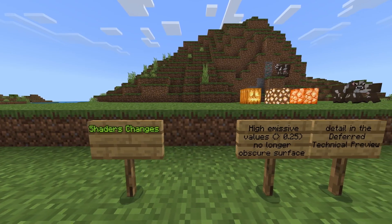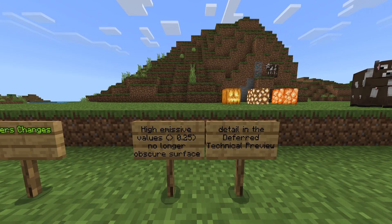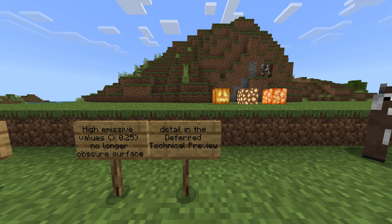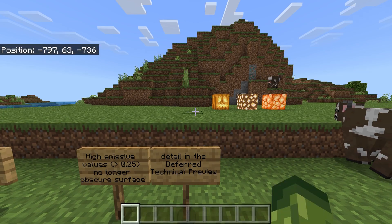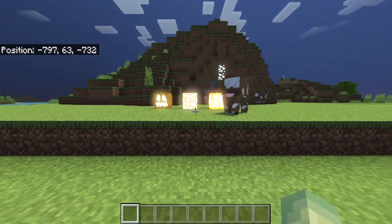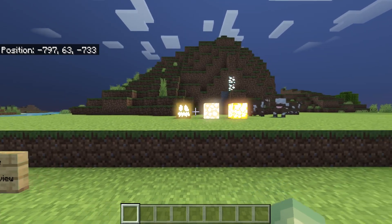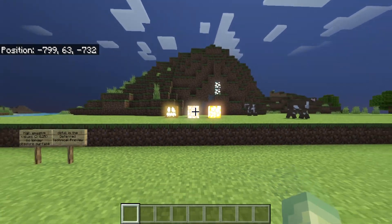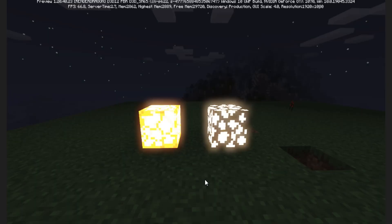Shaders changes: high emissive values greater than 0.25 no longer obscure surface details in the deferred technical preview. You'll notice that everything is super bright — not everything has to be this bright in Minecraft. Let me show you a picture from Poggy — the left one is broken like I showed you, and the right one has actually been fixed. Hopefully they add more values for specific light blocks, because not everything has to be super bright.